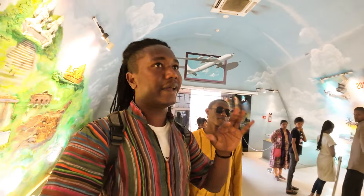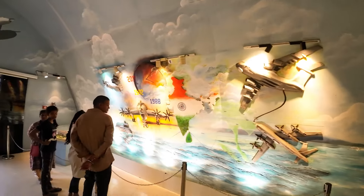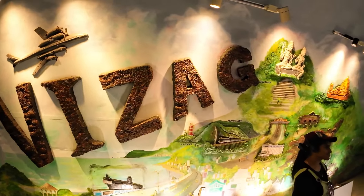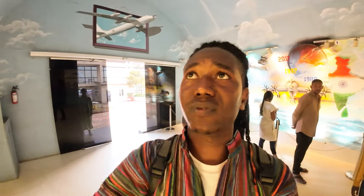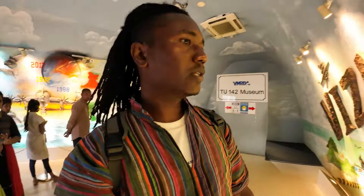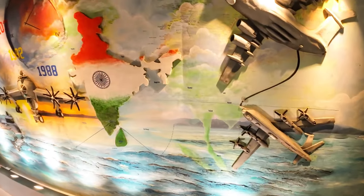Today we are going to explore Andhra — the aircraft is part of their achievement. You can see all the achievements they have done here. This is like the city itself. I just came from Kailashgiri, where you find the biggest statue of Lord Shiva. And this is the craft museum — you can see the Indian map right here.